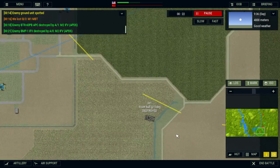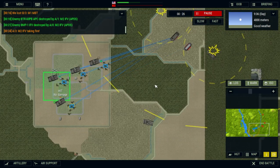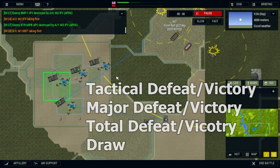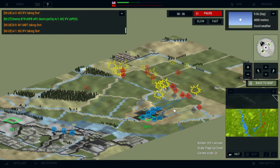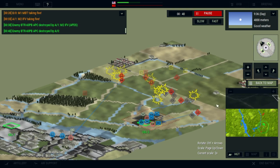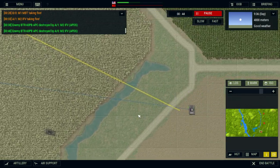Battles can end in several different ways: a draw, tactical defeat or victory, major defeat or victory, or total defeat and victory. If the player character or unit is eliminated, then victory points are ignored and the battle will end in defeat. Several scenarios use player characters, so it's important to understand how they affect the outcome.